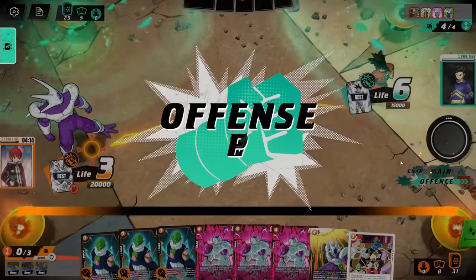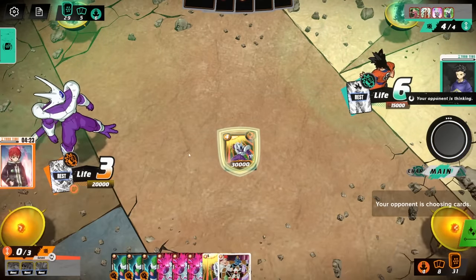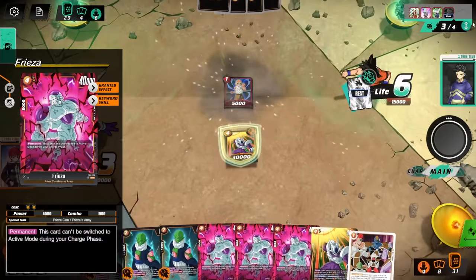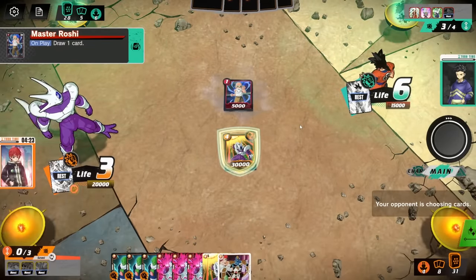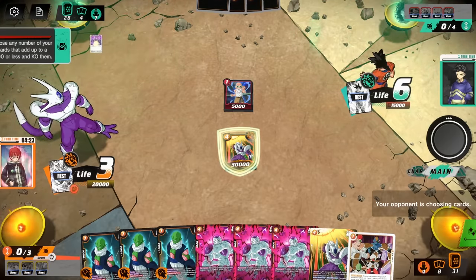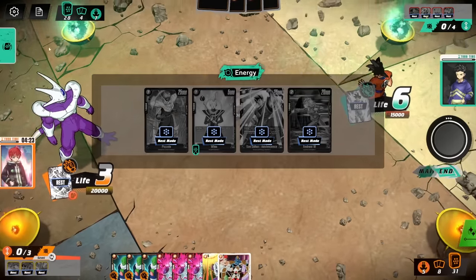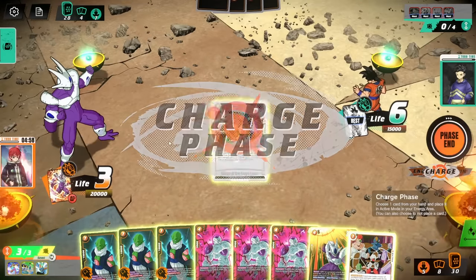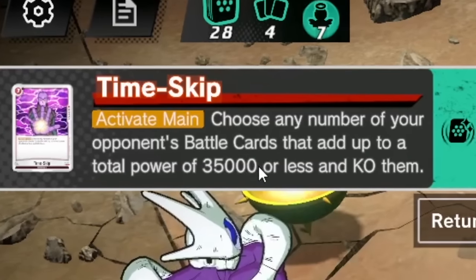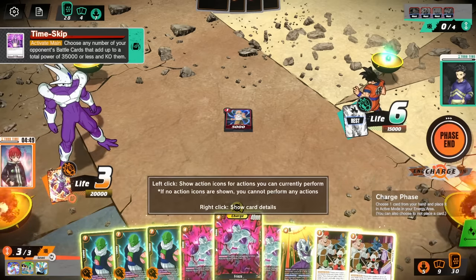He draws but doesn't power up his card, so we're not gonna block that — no point. His attack does nothing to us. This is where I start to get a little nervous as a guy that's not good with this deck, because we really got to power through and kill this guy. The more he builds up, the more he's gonna get out of our reach. He used all his energy on something — a three drop Time Skip. No way, you just get to blow it up for free! Choose any number of your opponent's battle cards that add up to a total power of 35,000 or less and KO them. That is childish — actually childish.